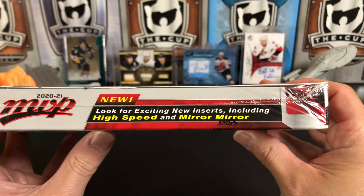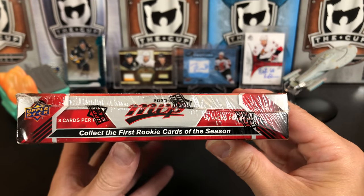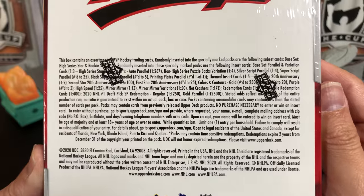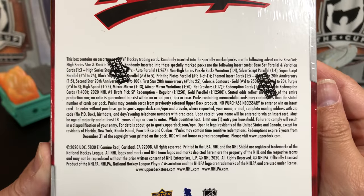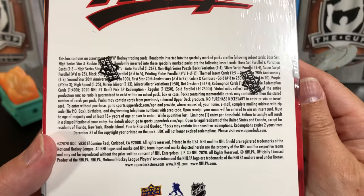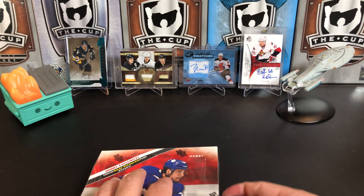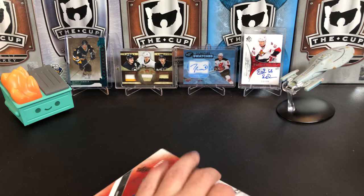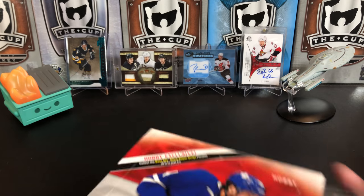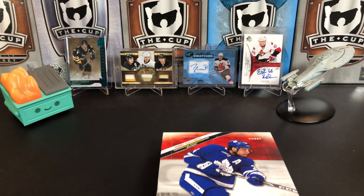In addition to that, we're looking for new inserts including High Speed and Mirror Mirror. The set says 'collect the first rookie cards of the season.' The rookie card crop here are what they call holdover rookies — people that made their debuts either in the playoffs or late last season. They don't tend to be the highest quality rookies. There's also a redemption you can pull for rookies for the 2021 season, around 1 in 300 packs, so a pretty tough pull.